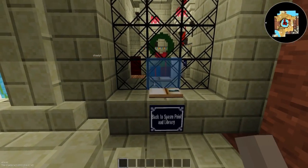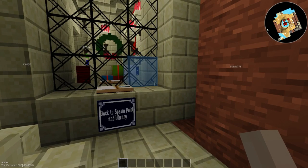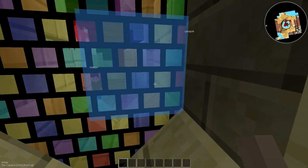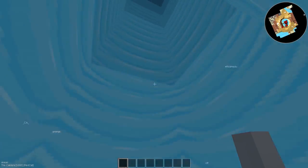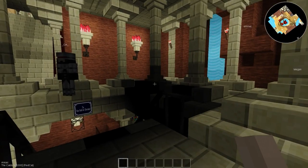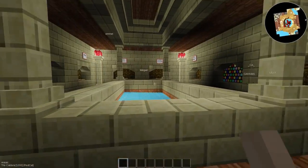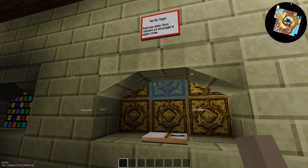There's a 'Back to Spawn Point and Library' area, though I don't think we can get in that room. After some exploring to get an idea of where these places were, we make our way around this large open area to a stairway going down — we have the Hall of Realms, a really handy place just to do some exploring and sightseeing. We'll be coming back here quite frequently.